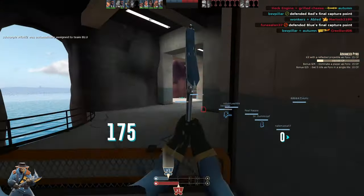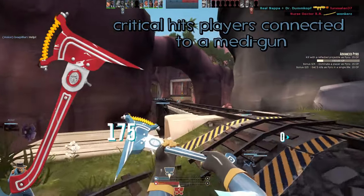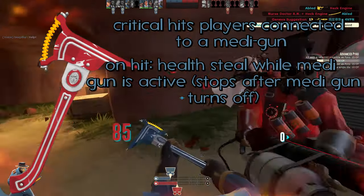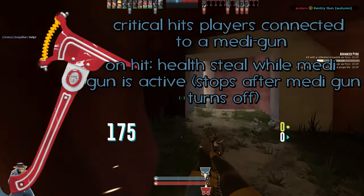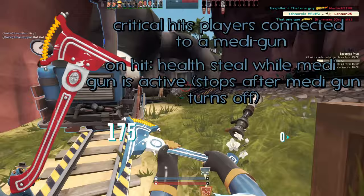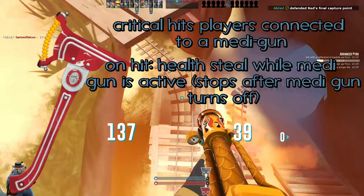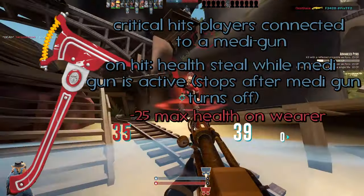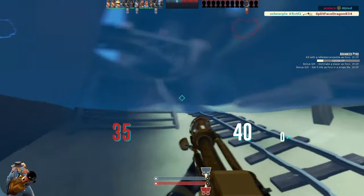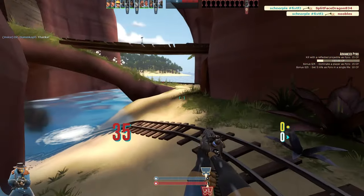Speaking of super cool axes, we're talking about the Third Degree now. I thought it would be cool if it crits players connected to a Medigun, and on-hit, health steal while a Medigun beam is active. Basically, while that Medic still has a Medi Beam on the person you hit, you also heal from that. When he takes the beam off, you stop getting the health — something along the lines of the Scythe from TF2 Classic. To balance this, I added a minus 25 max health on wearer, and you also get less healing from Medics, because if you're getting healing from the enemy team, it's only fair you get less from your own.